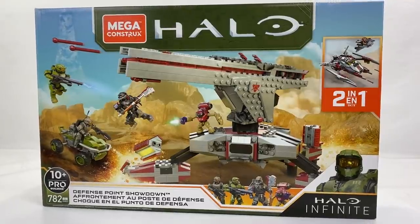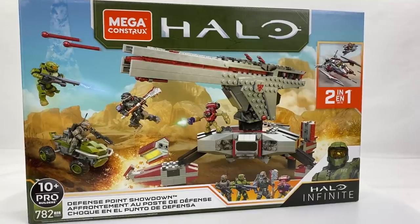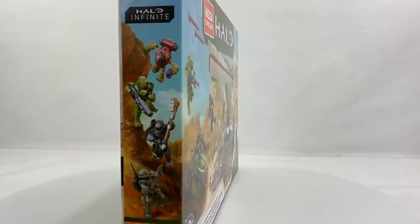This is a 782-piece set listed as a Pro Builder 10 Plus set. The main build consists of a banished anti-aircraft gun and you also get a UNSC Mongoose in the build as well. It is a two-in-one build.